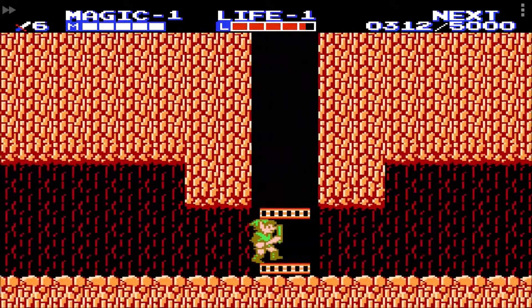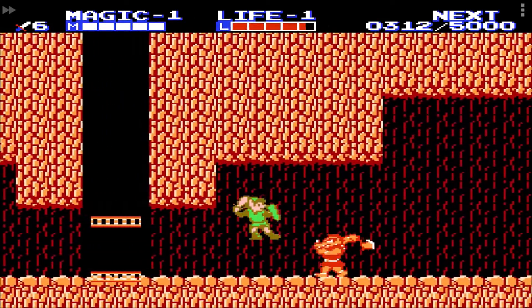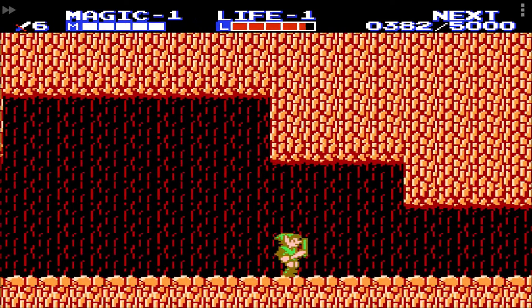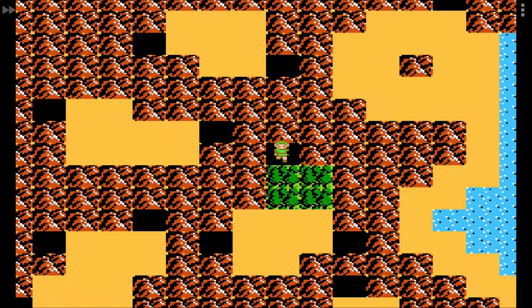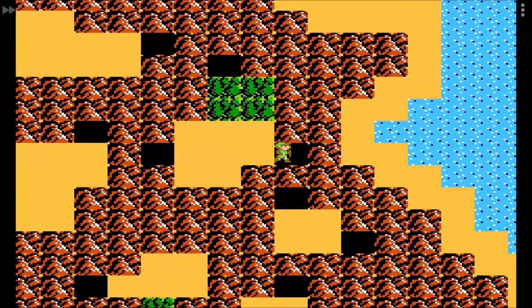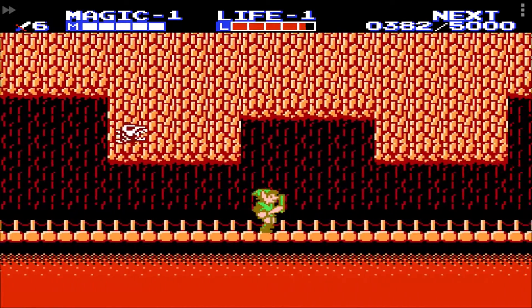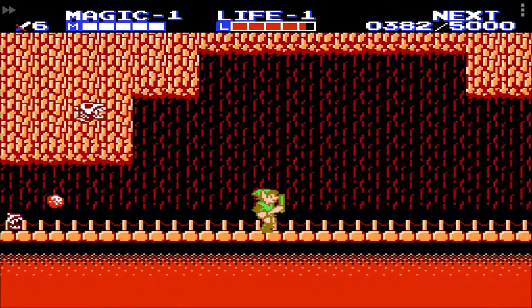The best way to deal with the boomerang enemies is to kill them as quickly as you can and then turn around to block the returning boomerangs. However, if there is enough space above you, you can also choose to jump rather than block. The axe wielding enemies can more or less be approached like the knights — jumping attacks are the most effective. Keep in mind that the red versions can throw their axe as well, and those cannot be blocked with your shield; you will have to jump over them.